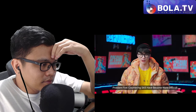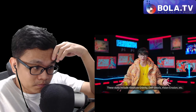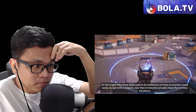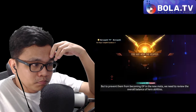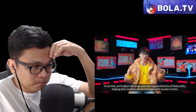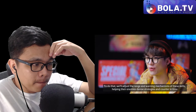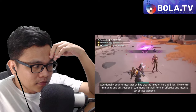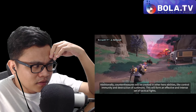Problem five: countering skills have become more difficult. These skills include Absolute Gravity, ENT Shock, Vision Erosion, et cetera. These skills used to be ineffective at times as enemies could easily escape with a jetpack. Now they've become actually impactful in many situations. To prevent them from becoming OP in the new meta, they'll review overall hero ability balance — adjusting range and warning mechanisms of these skills, and creating countermeasures in other hero abilities like control immunity and destruction of summons.